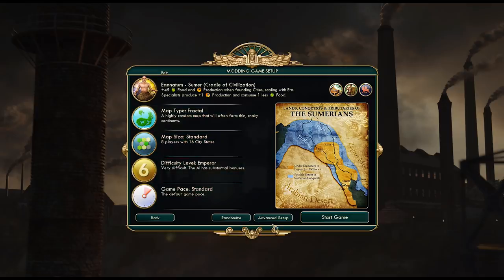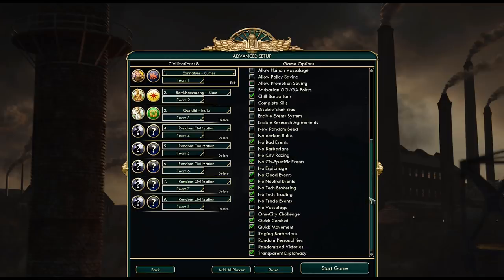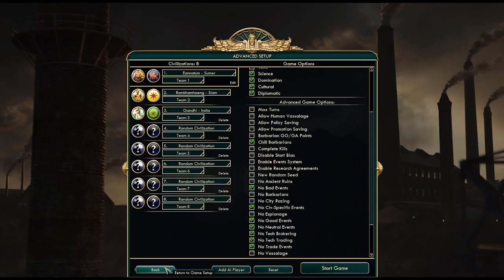So, Fractal map, standard map size, standard game pace, I will disable the event system, and that's that. Let's get started.